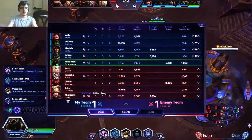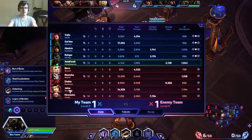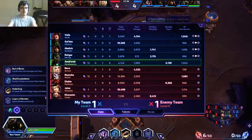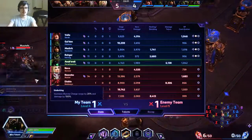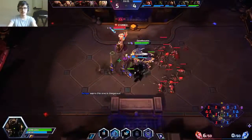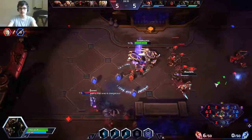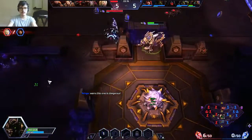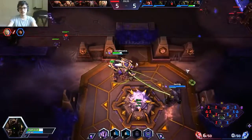Against their comp, I really need some lockdowns against Jaina, Nova, and Karazim, so I'm not sure about the beetle build. I think I'll go Underking instead. This is more of a lockdown ability to really focus one target and kill them fast. Oh no, she's escaping - maybe I can have her. No, I can't. That's too bad.